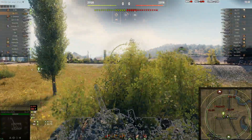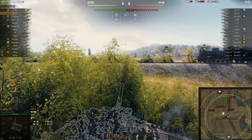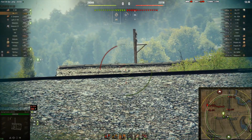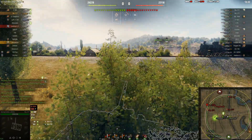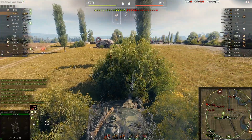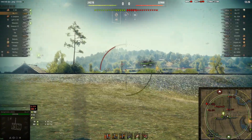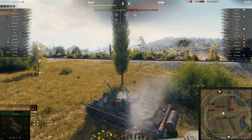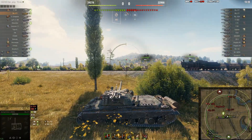Let's just hang out here in the mid for now. Let's get an HE shell — maybe we can knock down these buildings, because now there should be some people coming up the hill. Okay, that house is gone. Now we should have clear line of sight onto the back hill here. Is there no one coming up? Interesting.